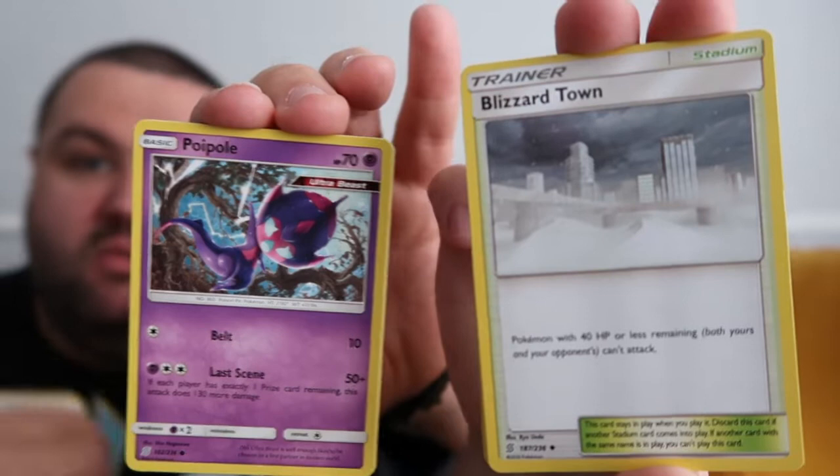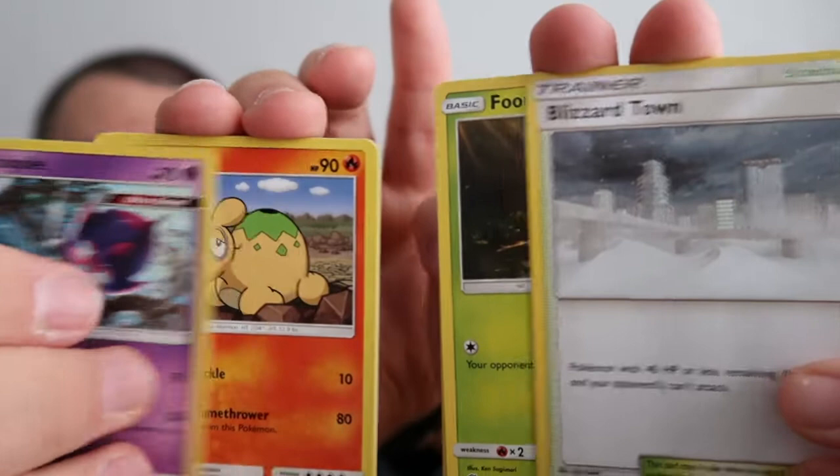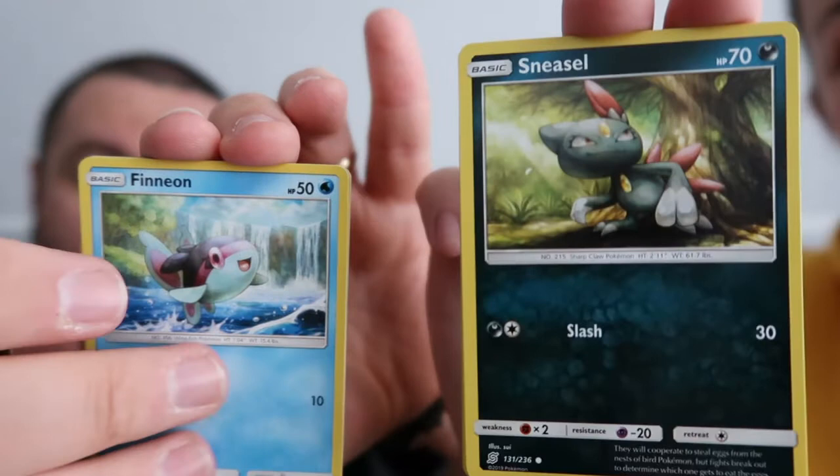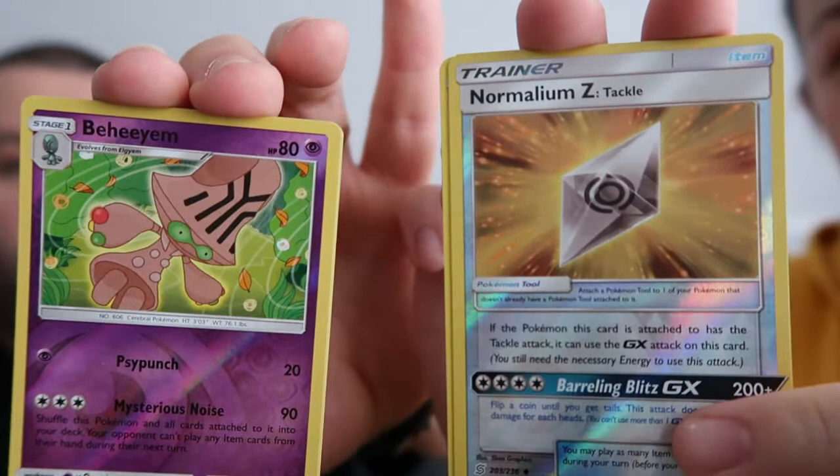I've got a Flyinium Z - how do you say that? Tirtouga - that is a Tirtouga! And a Poipole! This one is a Blizzard, Foongus, Honedge, Axew, Sneasel, Finneon, Smagrelite, Slakoth, reverse holo Normalium Z. No one's a cut - Lati... what's that? Latias! Cool. And a Beeheeyem.